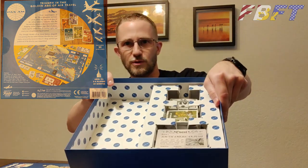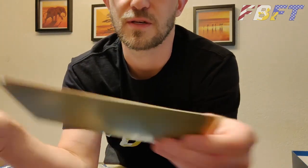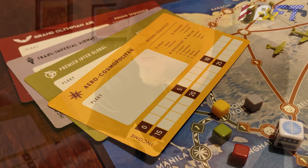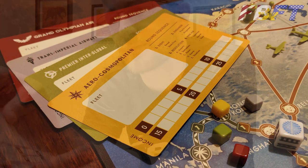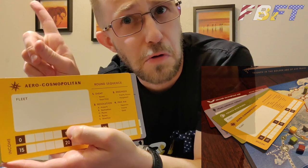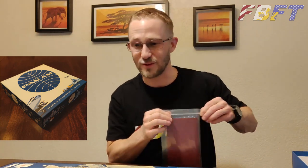I've now taken out everything but those cards, and we have this one last item here. It looks like scoring cards for different airlines: Premier Interglobal — good name — Trans-Imperial Airways, that sounds very British, Grand Olympian Air, Aero Cosmopolitan. Someone had a good time making all these up. It's just a mish-mash of many bygone airlines from the era — you can find a lot of those names, but not necessarily in exactly those combinations.